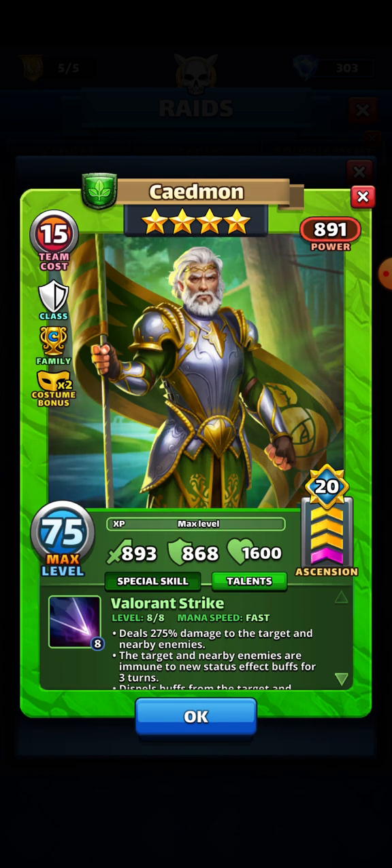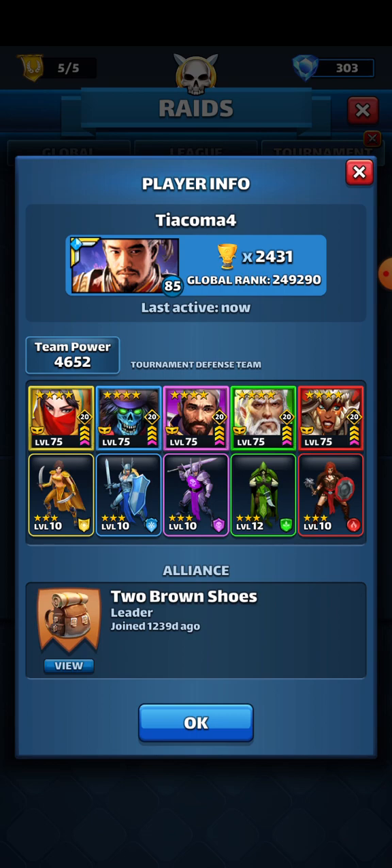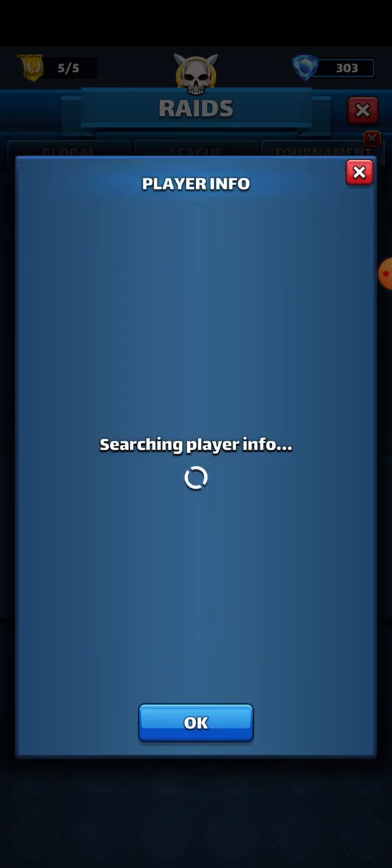I have Regard as my tank with the boosted health, increase to defense, plus the cleanse. We have Classic — he's a very good costumed hero with damage to three enemies, immunity to new status buffs, plus he dispels buffs. Then we have Killa, who does burn damage that bypasses counter attack. I don't always set up my defense team based on the buffs — I rather have it sturdy. It's all season one heroes.